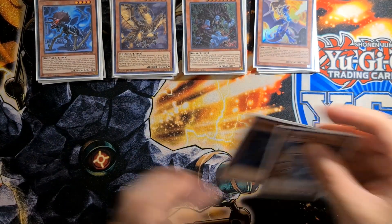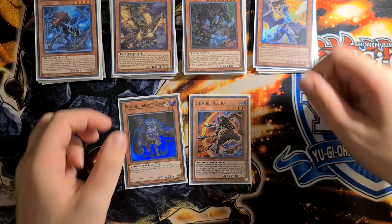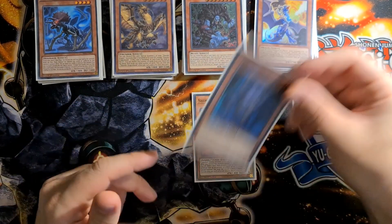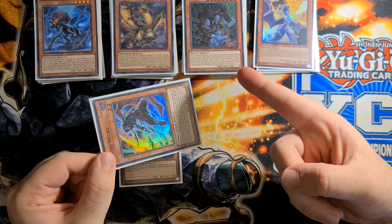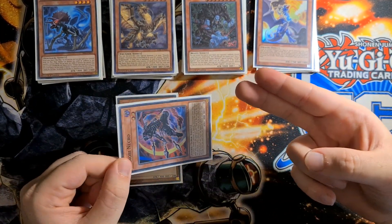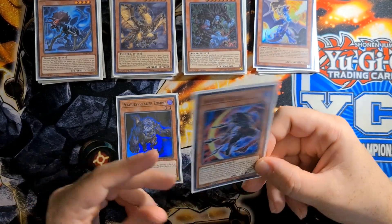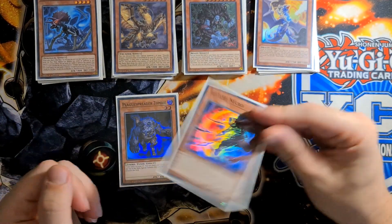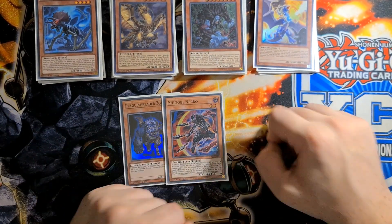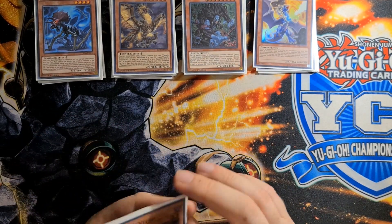The last two Tuners of the deck — on top of Aeola and Miscellaneousaurus — are Shinobi Necro and Plague Spreader Zombie. Shinobi Necro because we can summon it back off our Pill, off Chaos Betrayer, and off Chaos Ruler when we summon him back out of the graveyard. Free monster, Zombie level 2 — it helps make the Synchros that make the deck so strong.